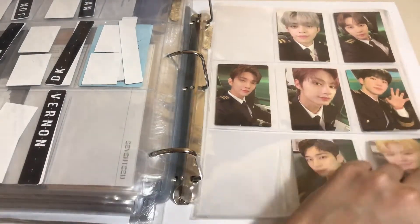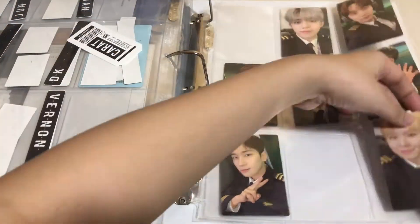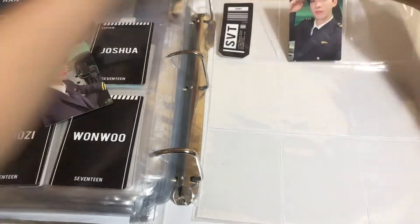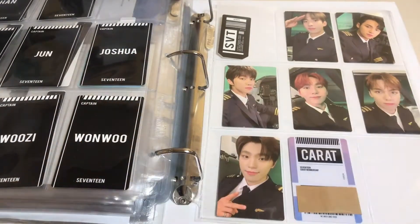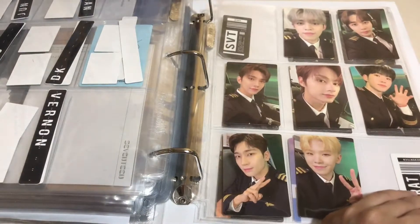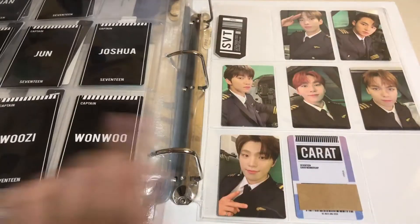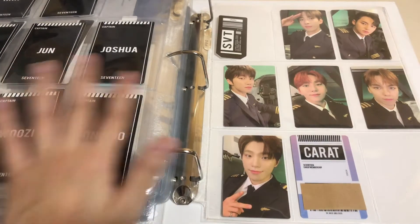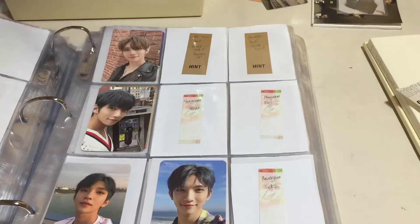Okay, that's everyone from S.Coups to Woozi. Okay, now this one was supposed to be here. So that's it for this section of the binder — I did put away that Minghao, and here is from the last iteration of the Carrot Kit. I put my Carrot membership kit card here so it won't get lost. Basically that's it for the SEVENTEEN section of the binder and we'll move on to the next clip.